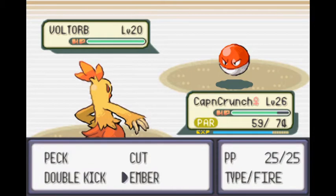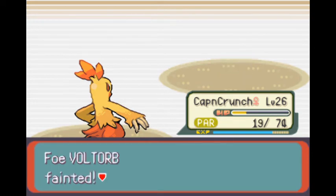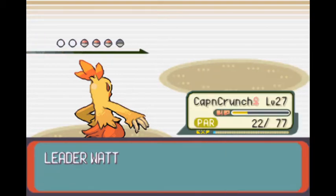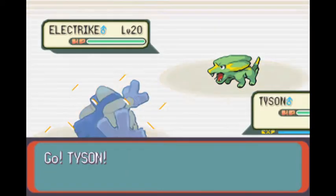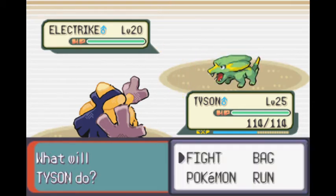Voltorbs are just evil little things. They get mistaken for Pokeballs and then they blow up in your hand. Plus, they don't even look — sure, they're the same colors and shape as a Pokeball, but if you look at the Pokedex, they're three feet. How the hell can you mistake something like that for a little item that you can shrink down in your pocket?